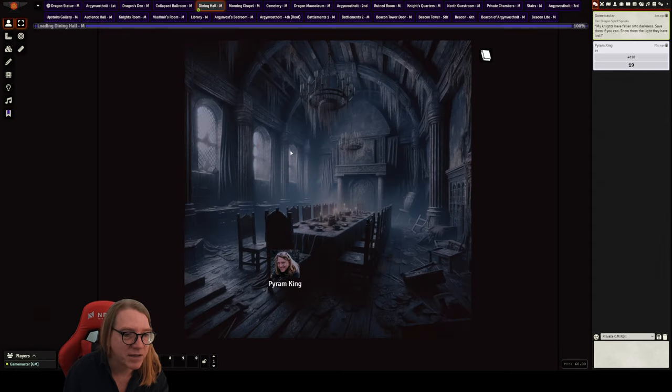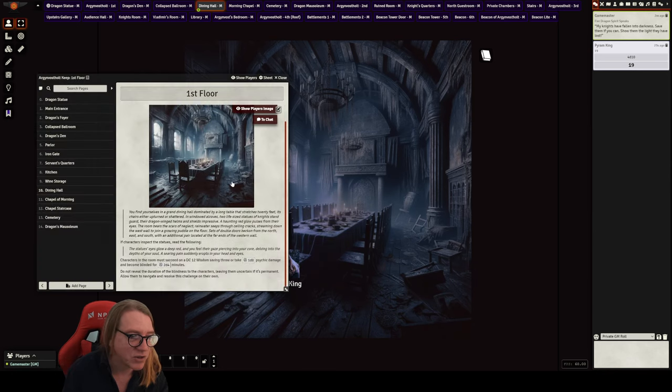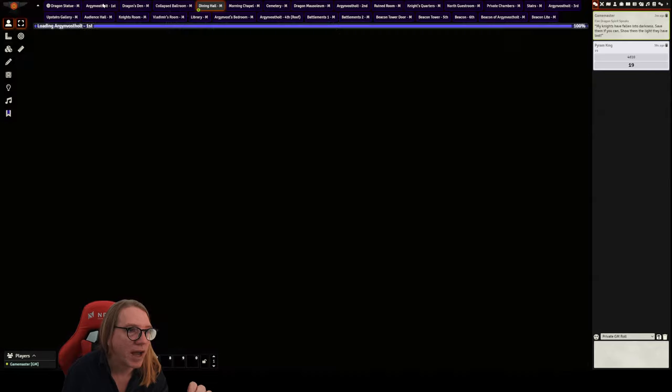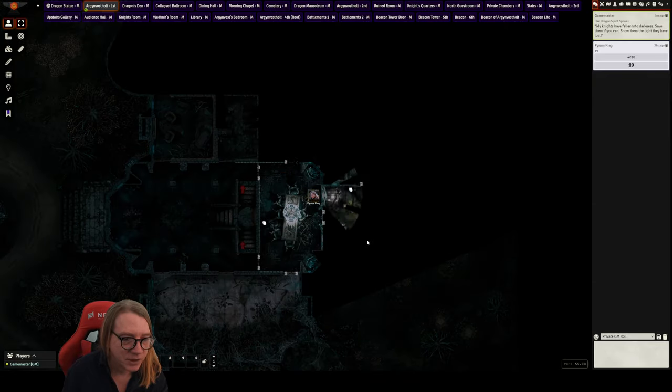There are more interesting rooms here. In the dining hall there's a theater-of-the-mind scene, and there are statues that can create fear — they deal psychic damage and cause a potential fear effect. I cover how that works in the notes.